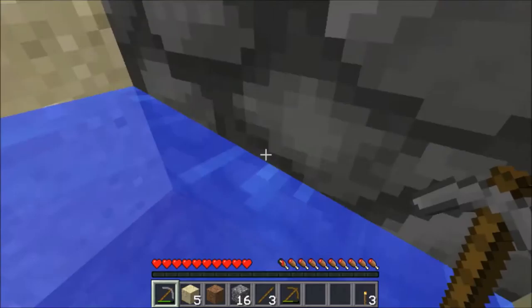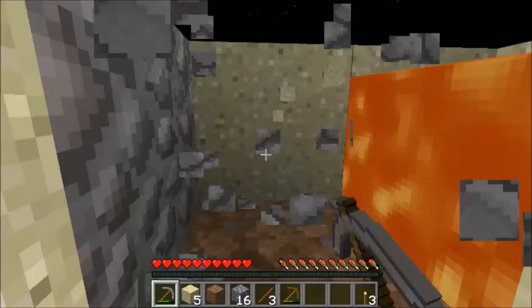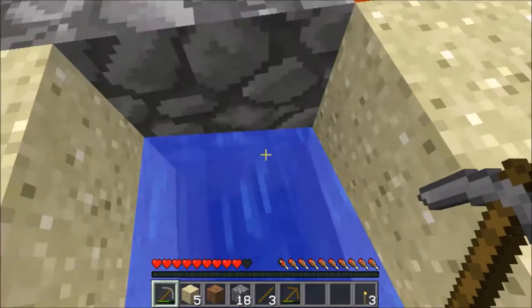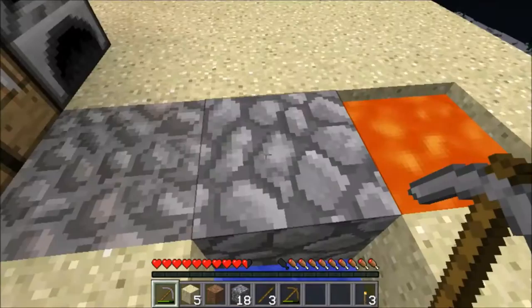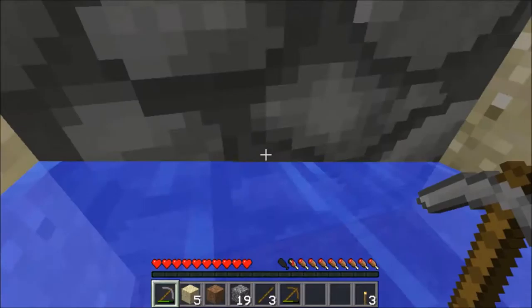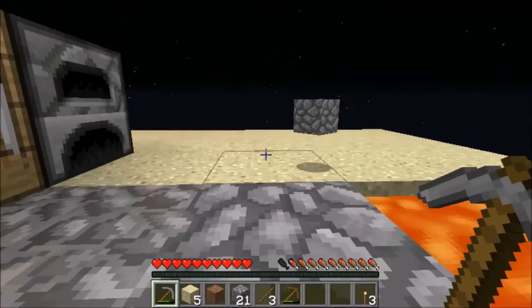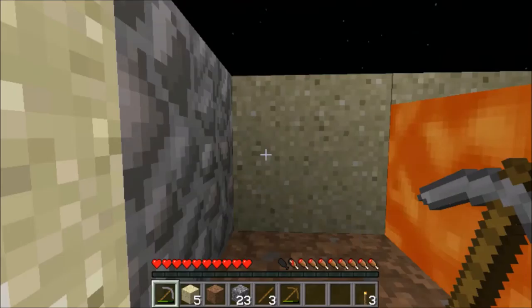I'm going to start terraforming a little bit — there's dirt around here so I might start collecting some of that dirt and make a little tree farm. Did the tree grow yet? No. We also need something for food because hunger matters. I don't think we should sprint much since this is a really small sky island.